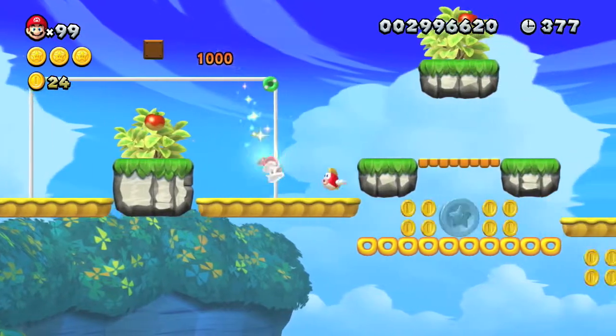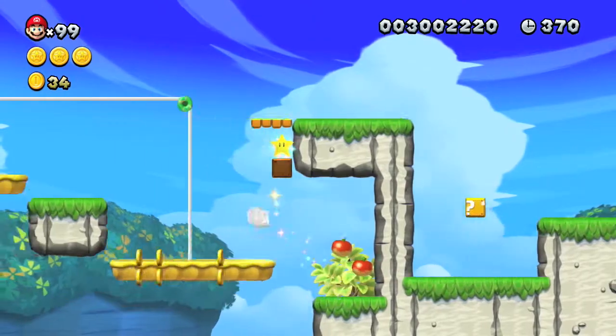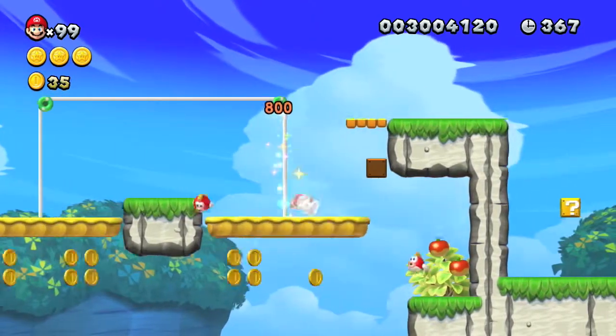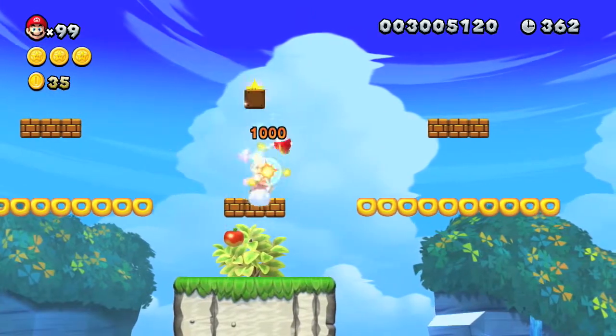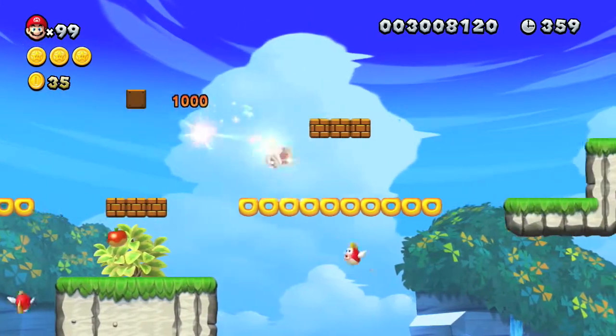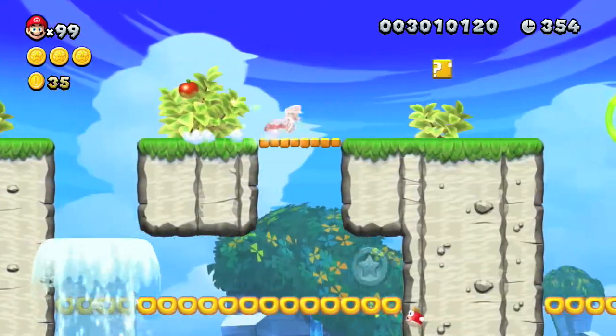If you bring your own star — because it doesn't provide you any normally — if you bring your own star, you can stay invincible the whole time. And I know from some Miiverse comments that this level is really frustrating to a lot of people, since you've got the Cheap Cheaps jumping up at you and any time they touch you it'll hurt you. This is a good way to take revenge on this level.